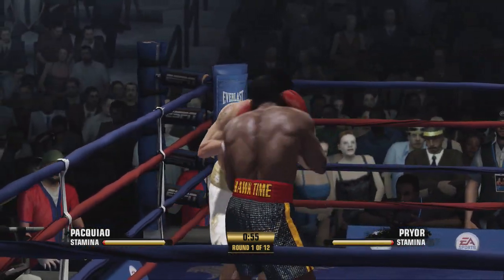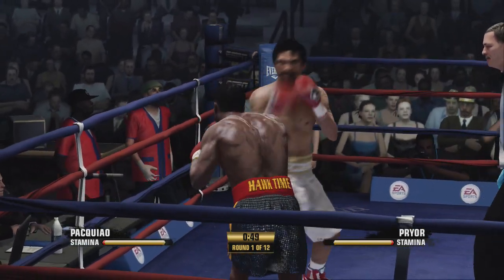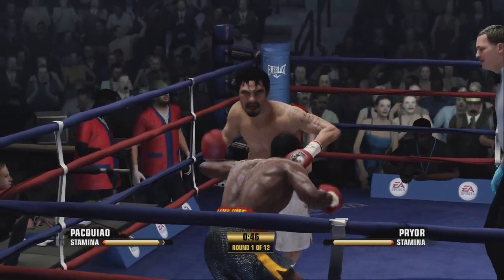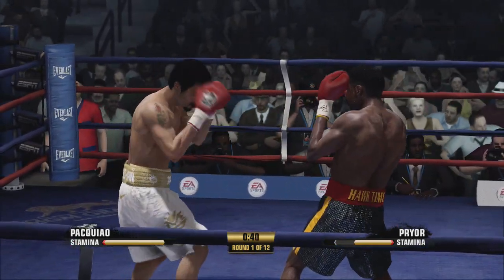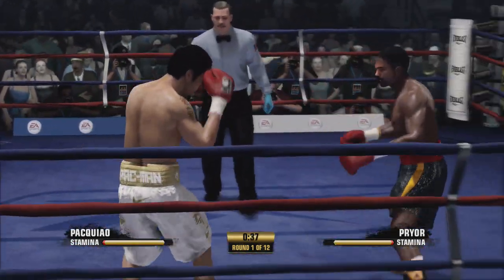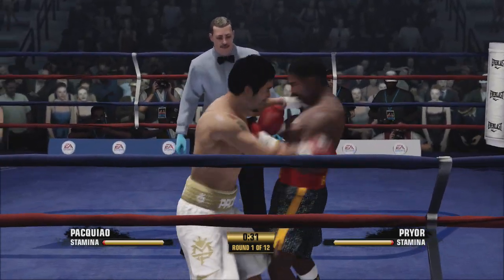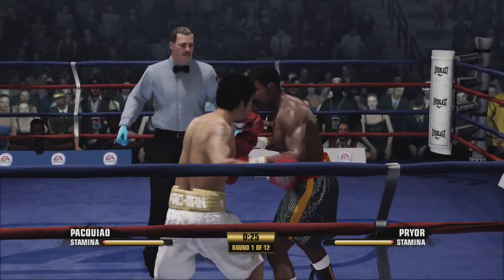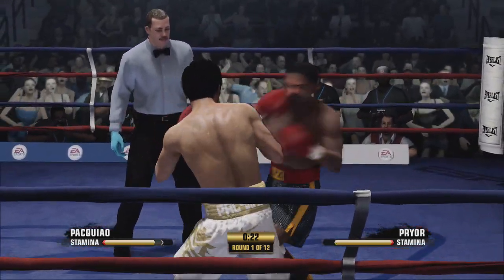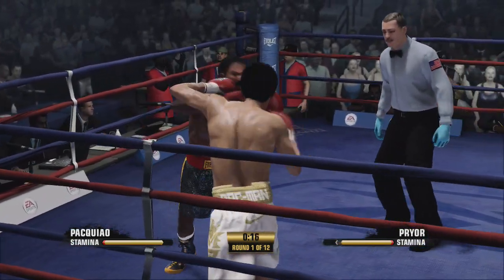What impact from that uppercut by Manny Pacquiao! Pacquiao's got to deal with a cut now above his eye. He turns over that hook upstairs. Nice block by Manny Pacquiao. He's supposed to be fighting, but instead he's hugging. Just not there — straight right hand off the mark. Good left there.